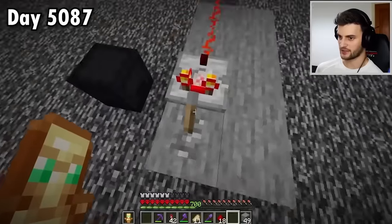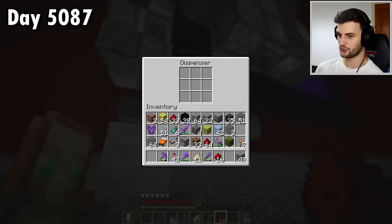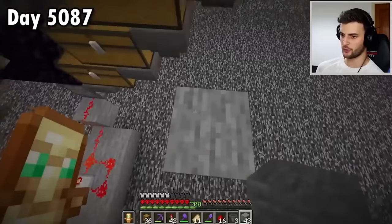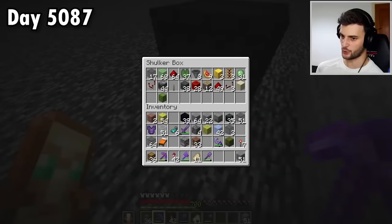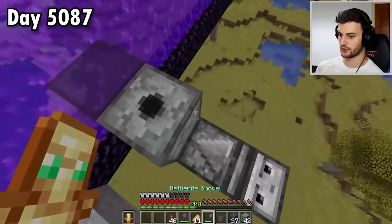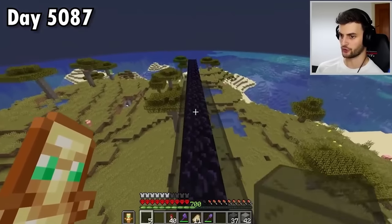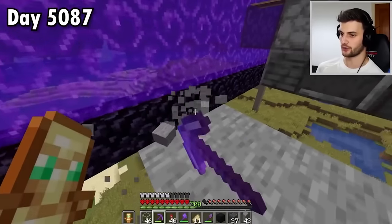Also, before I forget, I should probably build the chunk loader on this side too, as well as finally spawn proof the top of this portal. That's job done nicely. Once the glow squid are in lazy chunks, they will no longer need water — they won't drown or anything. Seriously, I cannot wait to make a machine that disables those phantoms.